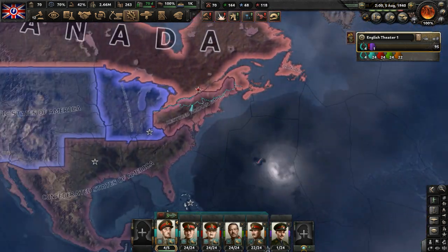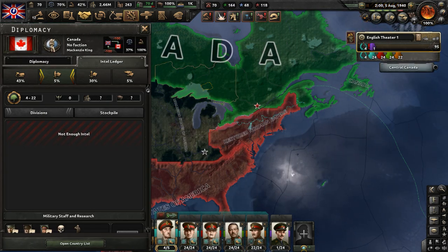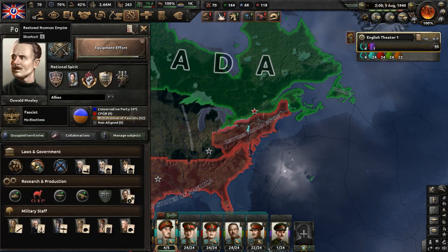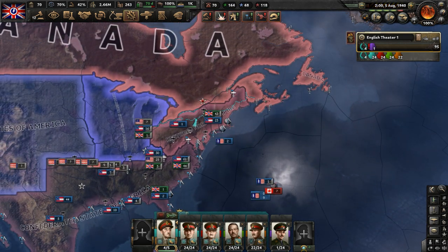I am going to have to end this video here. This has been part five of my Fascist England playthrough in Hearts of Iron 4 mod, Focus Trees for Releasable Nations. You can check out the mod in the video description — the link is there. If you enjoyed the video, make sure to like and subscribe. Part six of this series will be on its way.